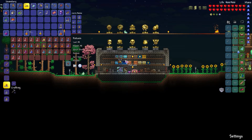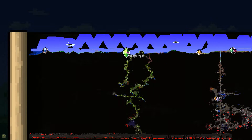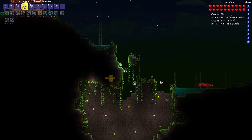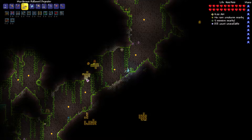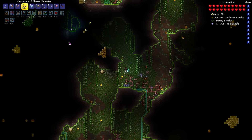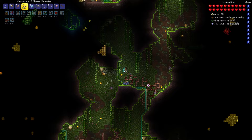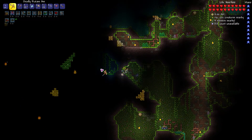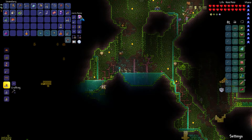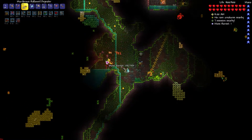I will switch out the repeater though, because the chlorophyte bow is really quite strong. Let's get some spelunkers. We can also collect life fruit now, so we can get above 400 health. Let's go over to the jungle — I still have a bunch of buffs so this is quite worth it. Let's get our food buff back on. We're looking for green ore — the chlorophyte ore — and we'll be able to mine it with our new pickaxe axe.